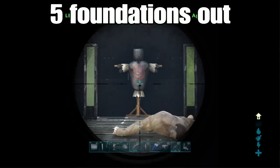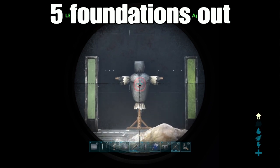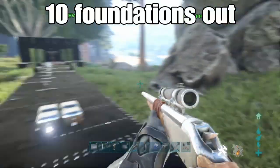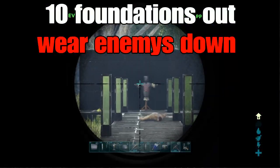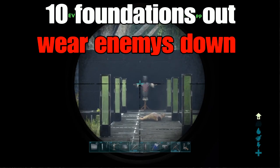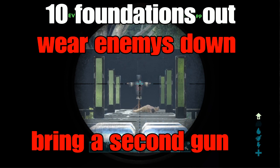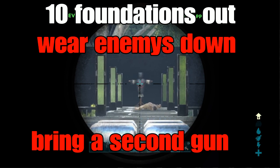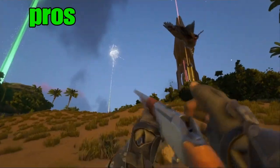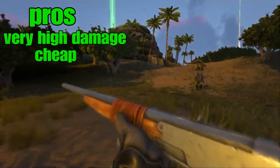In order to optimize the longneck, you have to understand how to use it. This isn't a weapon you'll be rushing people down with — you're going to be shooting from far away, whittling their armor down so that you can make a final push and end the fight. This isn't a gun you usually want to bring by itself, because it's no good against tames and it's no good up close. I recommend pairing it with some sort of shotgun, or pistol if weight is an issue.